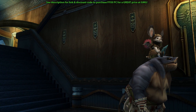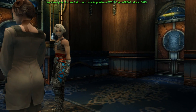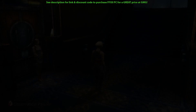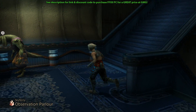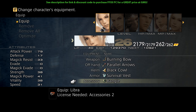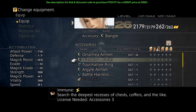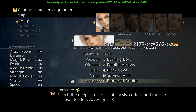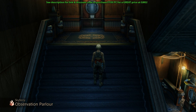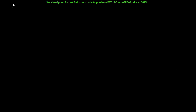Once you've got control of Vaan, the first thing you need to make sure you do is have the Diamond Armlet equipped. Without it, you cannot loot Sight and Grat. It has to be Vaan because he's the only character you can control at this point. If you don't have the Diamond Armlet, it's very simple to get — just load up Trial Mode and you can get it from one of the two chests in the first Trial Mode stage.